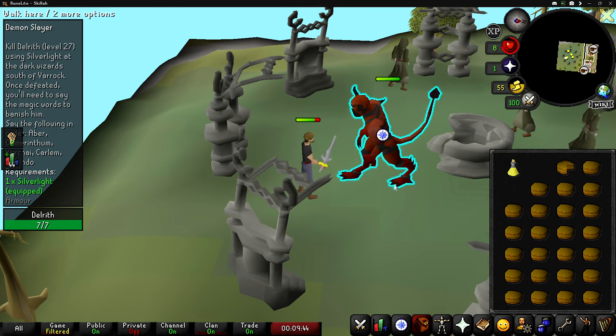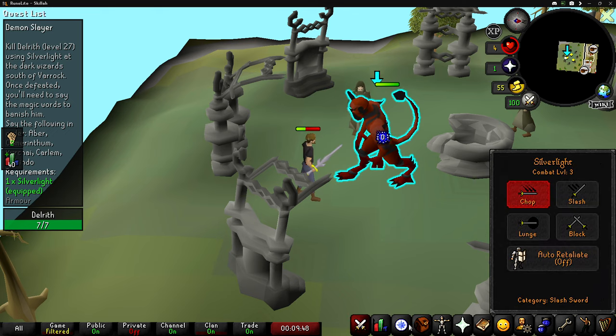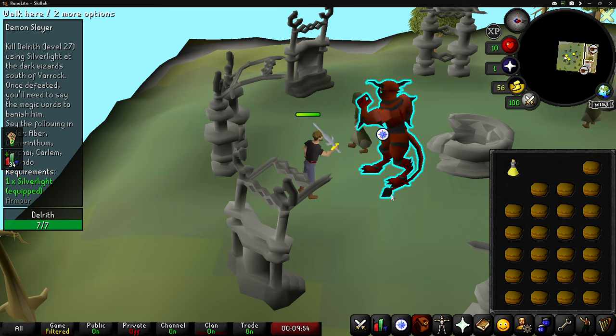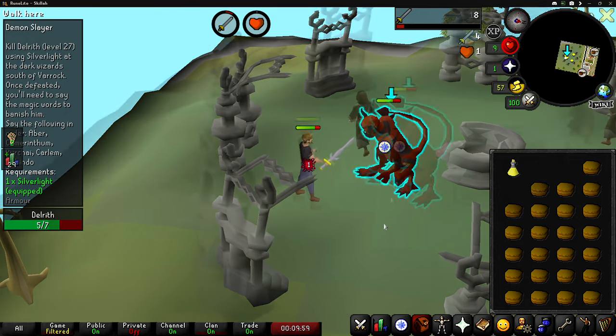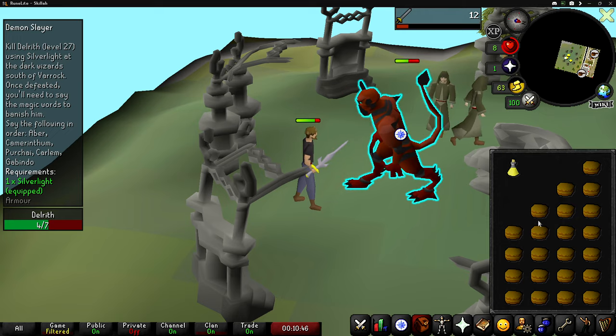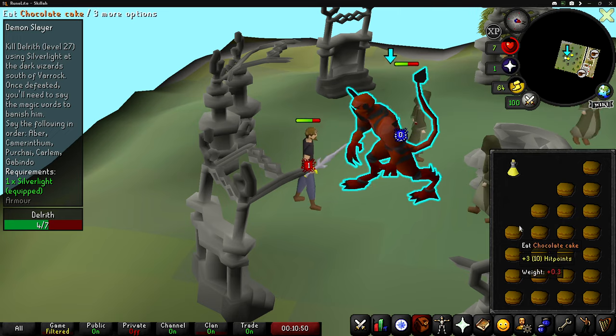We're down two and a third cakes, but we are finally fighting Delrith. Don't know how high he can hit, but I guess we will see. I know I can hit twos, so technically if I hit max hit every time I only have to hit him four times. But something's telling me that's not going to happen. Now that I'm thinking about it, I probably should have brought some armor and an amulet of power — but I guess it's too late now. Hopefully we're able to kill him pretty quickly.